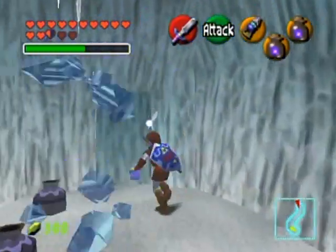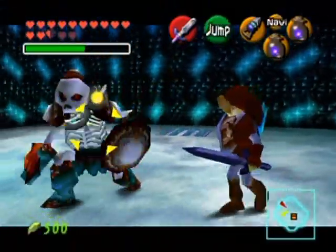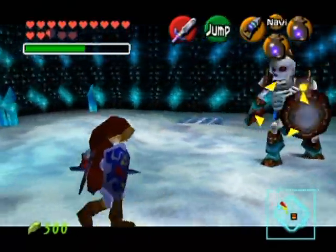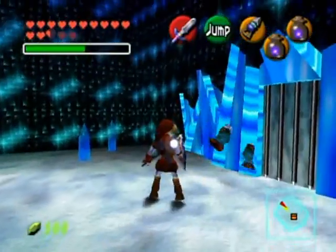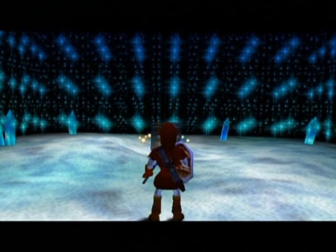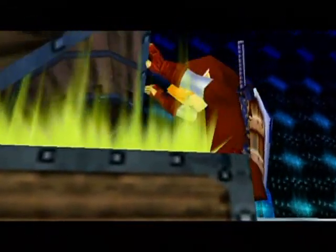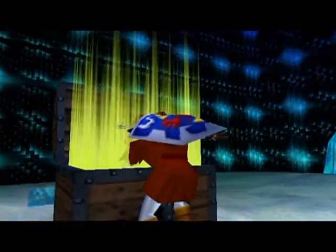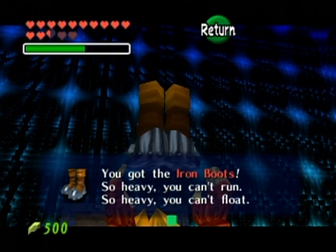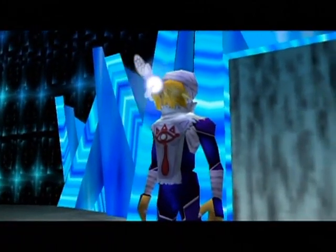Look out for the ice keese in here. Open says me. Now get out your sword — Stalfos battle. And this time I'm going to do it properly. I'm going to show the audience how to defeat these things properly and patiently. I refuse to take any hits. That is how it's done — I told you they're easy. Now inside here we're going to get ourselves a very important prize for the upcoming dungeon: the Iron Boots. So heavy you can't run, so heavy you can't float. That sounds pretty bad, right? Well, you need them to sink in water.